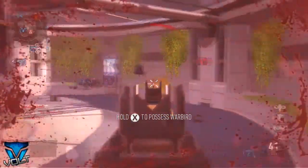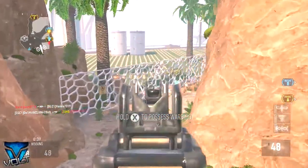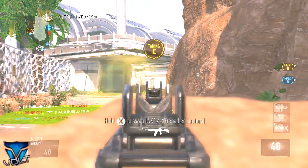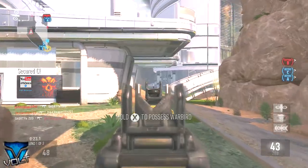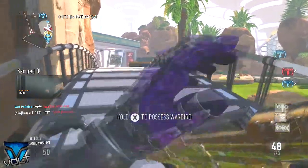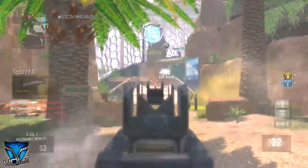One quick tip I can give you guys when playing DLC maps: the first couple days there are going to be a lot of tryhards. There's this one guy with an HBR Insanity just trying so hard to kill me off my streak. The best thing to do when facing tryhards on the DLC playlist is run Warbird — not even for the kills, but for the distraction. It distracts enemies; if they're not wearing Blind Eye they're going to get killed, and they'll just be shooting up at the sky. It's a really good distraction.